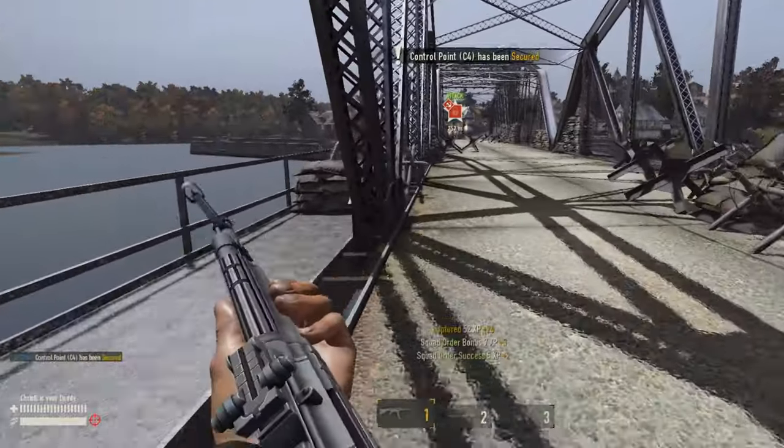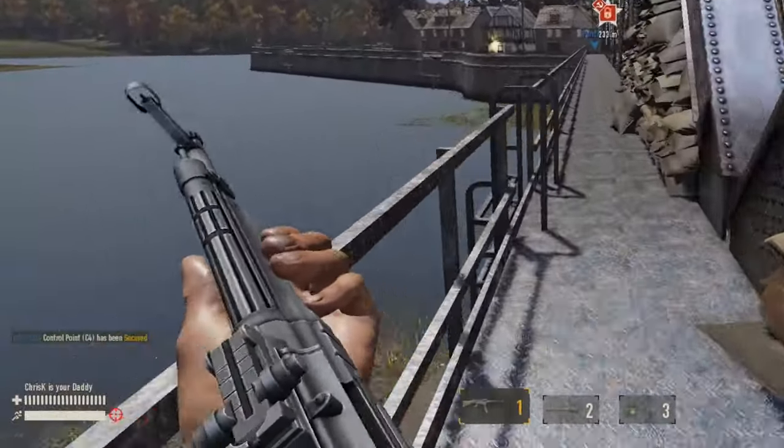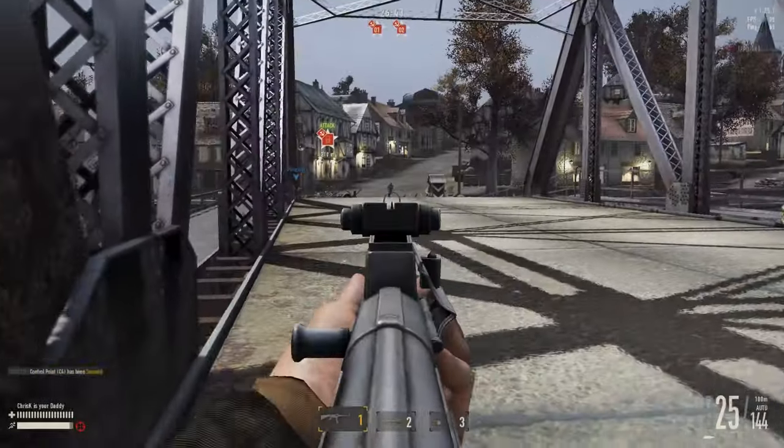Avoid excessively jumping and sprinting when you don't need to. Especially when approaching an engagement, take a moment to get your stamina bar down if you don't want your spray to look like this.